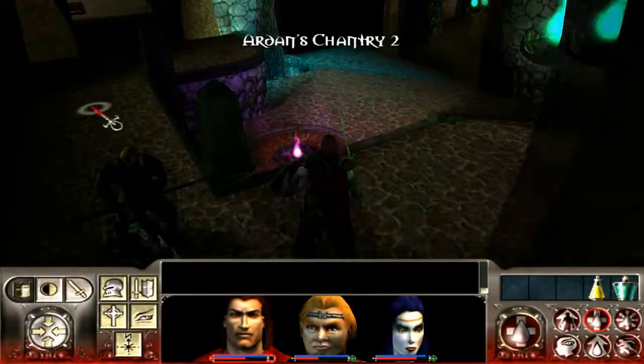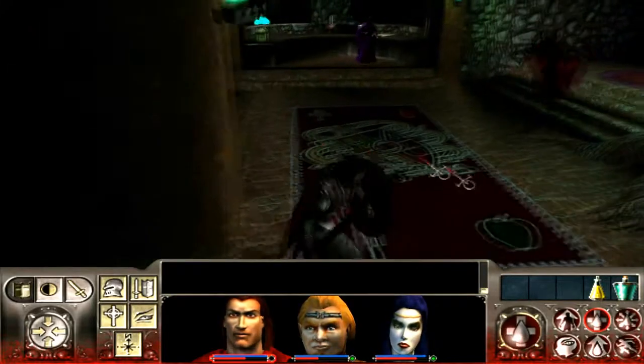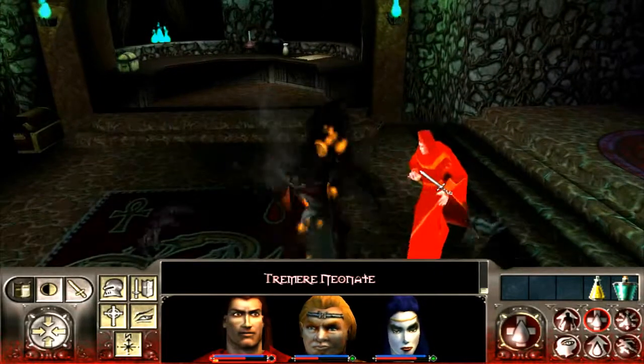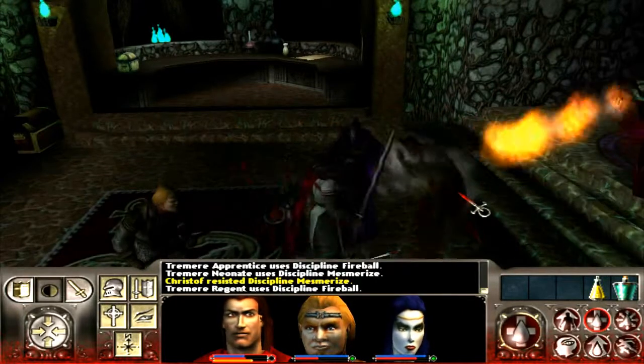Hello and welcome back to Vampire the Masquerade Redemption. Last episode we came into the Arden's Chantry and we started wailing on some Tremeres. We have Neonates, Apprentices, and Regents in here, and also some guys that like to jump around — basically frogs without any skin.